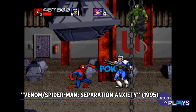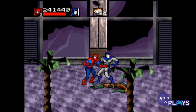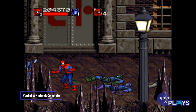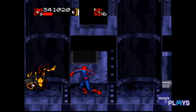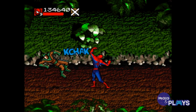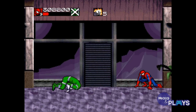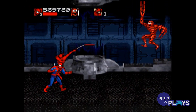Venom/Spider-Man: Separation Anxiety — another forgotten sequel to a successful predecessor. Separation Anxiety was the follow-up to Maximum Carnage, and once again saw Spider-Man teaming up with Venom to stop Carnage from wreaking havoc around New York City. Gameplay was extremely similar to Maximum Carnage, but players were given access to new heroes to fight alongside, with Hawkeye, Ghost Rider, and Daredevil teaming up with the duo to hunt down Carnage. Despite being released only a year after the acclaimed Maximum Carnage, Separation Anxiety was surprisingly bare-bones compared to its counterpart, lacking the cutscenes that made the original so engaging, along with a lack of commercial presence.